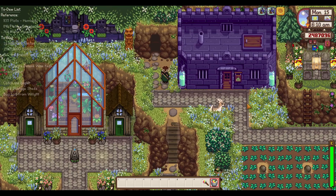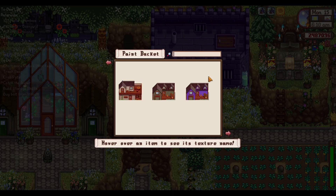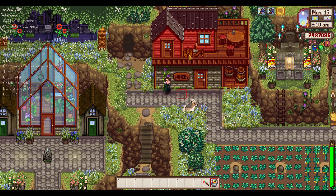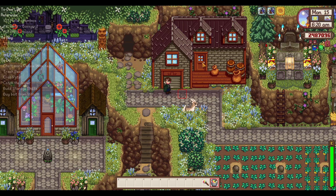Oh, it fits in there quite nice. That looks good, but it's like a winery. It can be re-textured to a winery because there are some interior mods. This looks kind of funny clipping into the cliff there, so I might move it over one. But then there are some that are just like sheds.